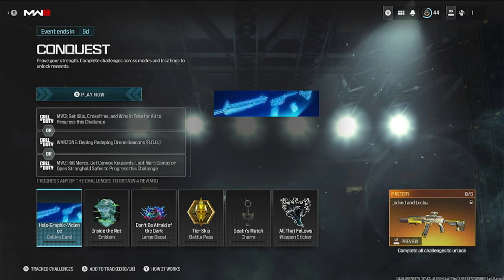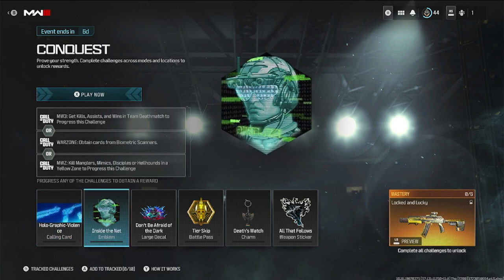For the first calling card, Holographic Violence: in multiplayer get kills, crossfires, and wins in free-for-all. In Warzone, deploy redeploy drone beacons. In zombies, kill mercs, get convoy key cards, loot merc camps, or open stronghold safes to progress this challenge.